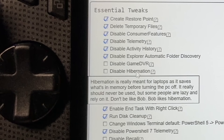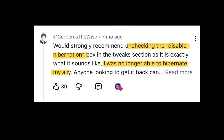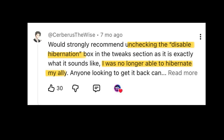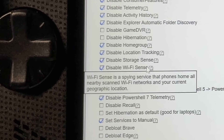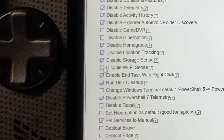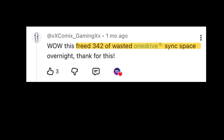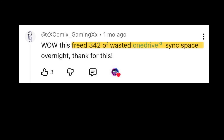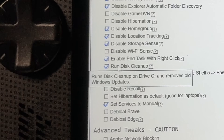The Disable Hibernation option should be off by default — make sure it stays off, as it's absolutely crucial, otherwise we won't be able to hibernate our Ally. Also make sure to untick the Disable Wi-Fi Sense option, otherwise it will likely cause Wi-Fi issues. Make sure that Run Disk Cleanup is ticked, as a viewer reported freeing up a ton of wasted OneDrive sync space as a result.